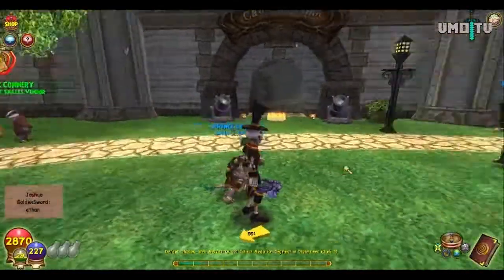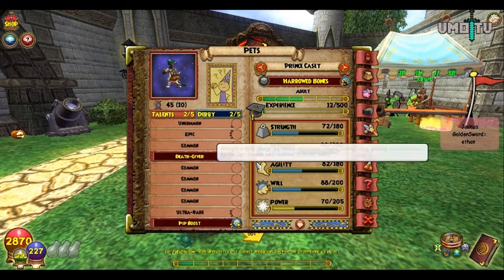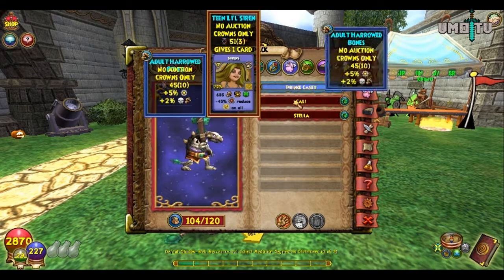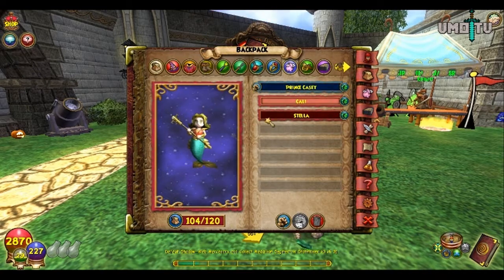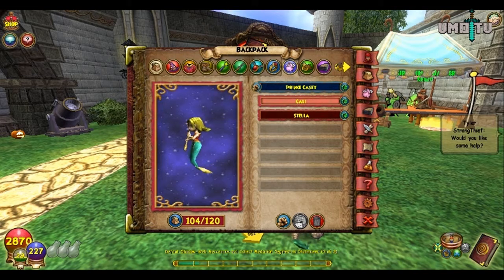I thought that was really cool with the stats. He doesn't give you a card, unlike Callie the siren here — she gives you the siren spell, which is great — but that's not really ideal for me because it costs 7 pips, which takes a while to save up. And since I'm not a storm wizard, I can't use power pips towards it, so it does take a little while.